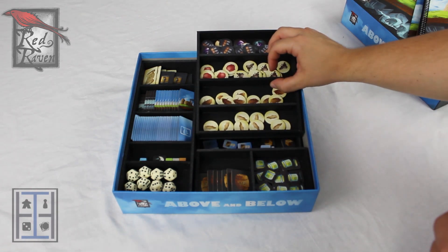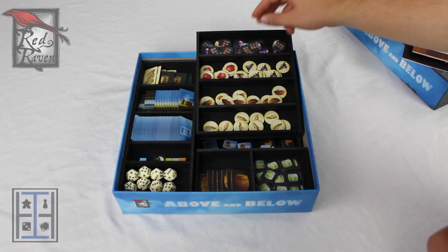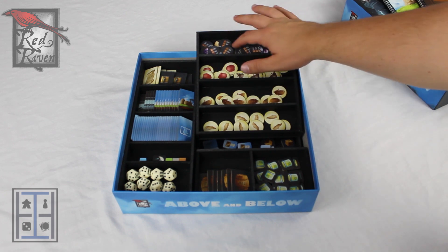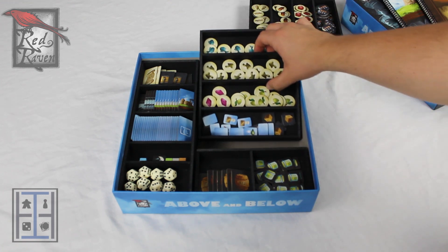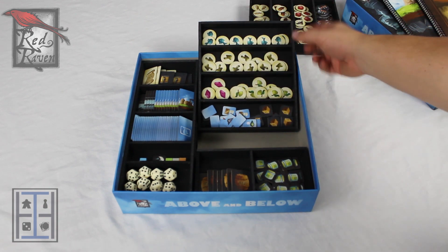First off, these resource trays. There is a slot for every single resource. These resources are doubled up and these are the Kickstarter cave expansions — the Underforest and Desert Labyrinth Encounters. Typically these clay pots would be in this tray and every single resource would have its own spot. The same for this resource tray — typically there's pears here and then your little gems here, but this is stuff from the extras.